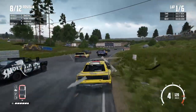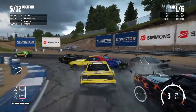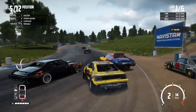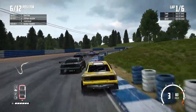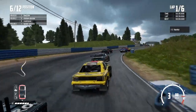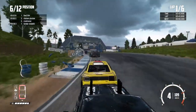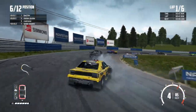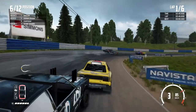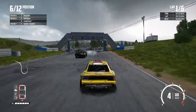See if we can slide up the inside of some of these into this tight left-hand corner. Got a good run up the inside, just pushing that Star Beast around though. Made up a few places. Car right on my tail as we come into this long right-hand corner. A little flick on the back end but that just really helped me turn into the corner. That car is all over the back of me.